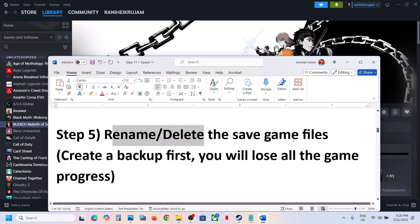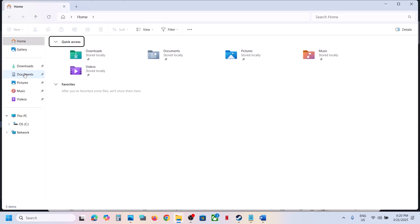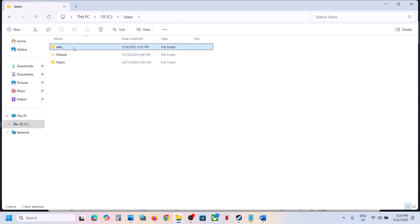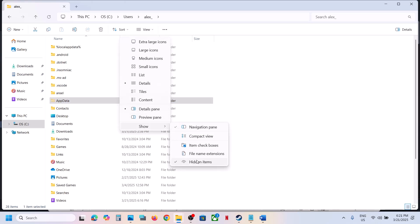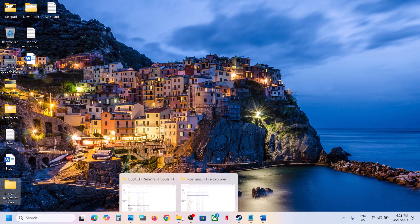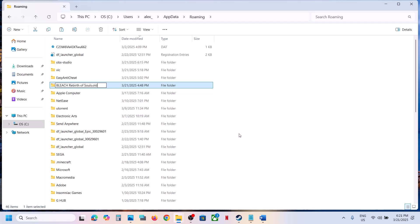The next step is to rename or delete the saved game files. Before you do this, be aware that you will lose all game progress and have to start from scratch, so create a backup first. Open File Explorer, go to your username folder, then open AppData — if you don't see AppData, click View, select Show Hidden Items. Open the AppData folder, open the Roaming folder, find the game folder, right-click and copy it to the desktop as a backup. Then you can rename or delete the save game folder and launch the game.